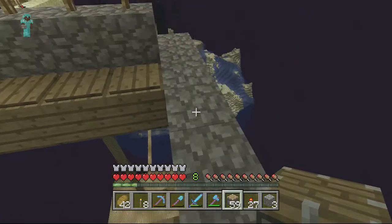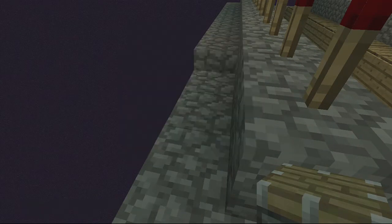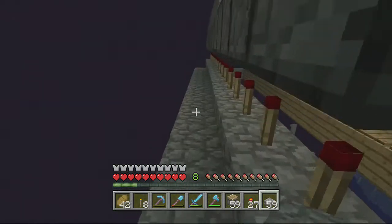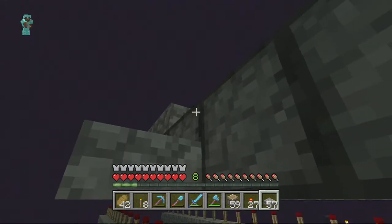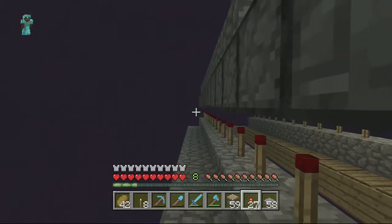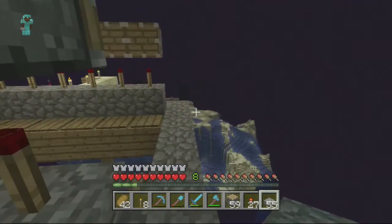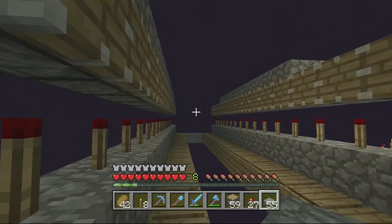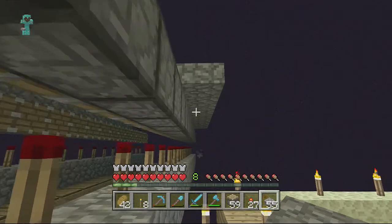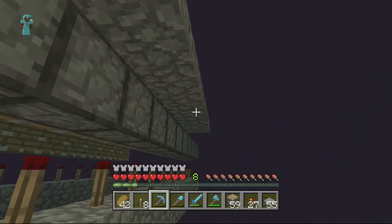That should pretty much do it for the pistons. All these other blocks up here - I was covering them in half slabs because mobs can't spawn on half slabs. I was also covering the tops of the pistons in half slabs as well. So literally the only thing that mobs could spawn on would be these pressure plates, and yes - endermen do spawn on them, so it's kind of cool how that works.